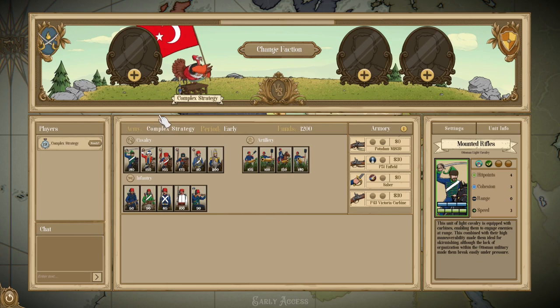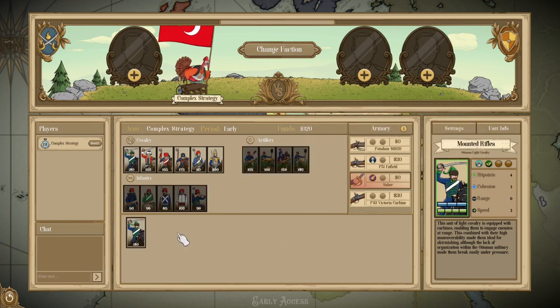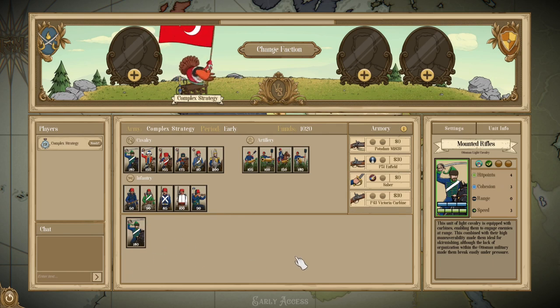Then we get to the Cavalry tab, which is very large. We start off with Mounted Rifles. These are 4 health, 3 cohesion, light cavalry with 3 movement, and then they have Disorganized and Skirmishing. They come pre-equipped with the Carbine, but without it they are 150 points — relatively cheap. Three health and 4 cohesion is quite low for a cavalry unit, but for paying 180 to have a mobile shooter, they could potentially provide an interesting option.